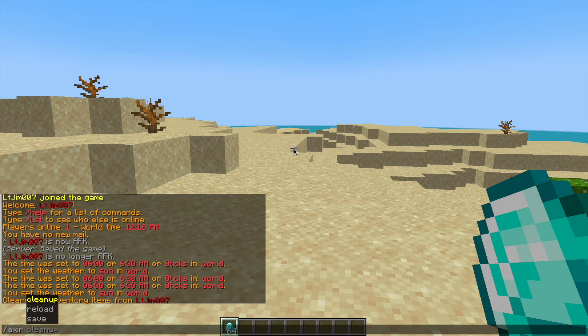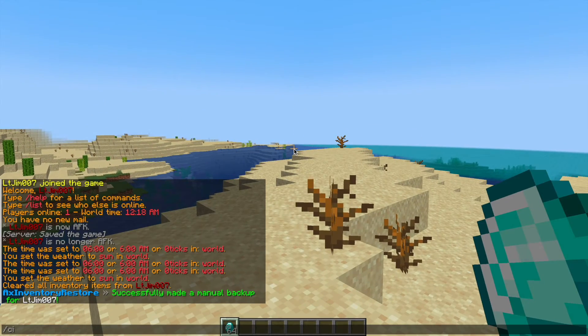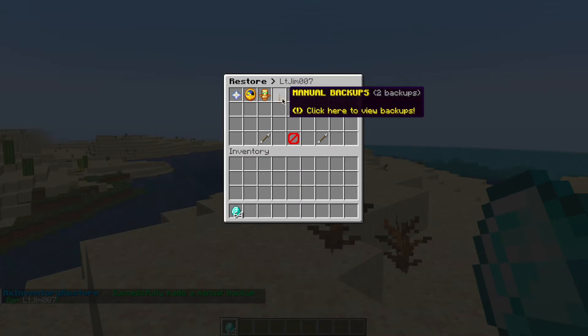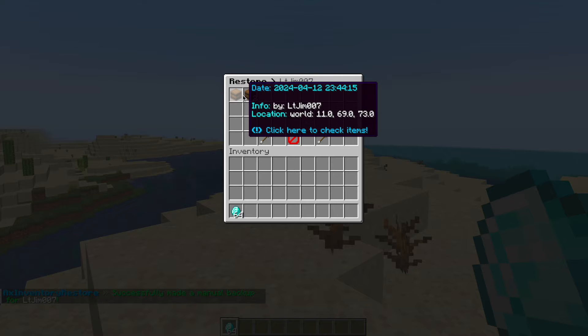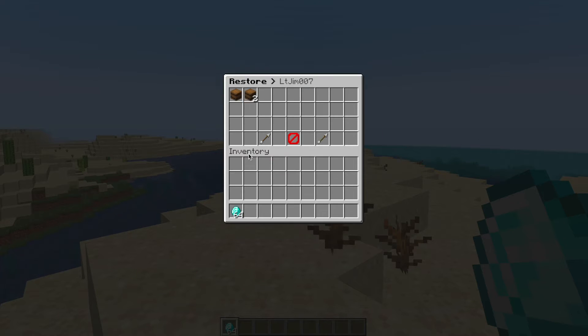So if we do the command /axeer again and then save, we can go ahead and save my current inventory. And that's going to be how you do a manual backup. And then if we do axeer and then my name, you can see there are two manual backups now — the one we just created, and then the previous one I made.